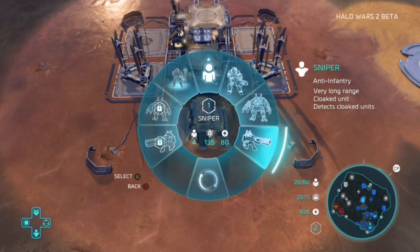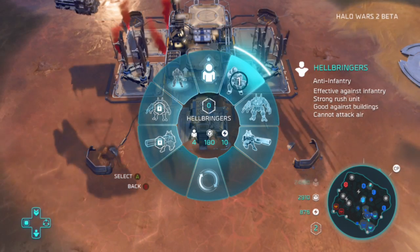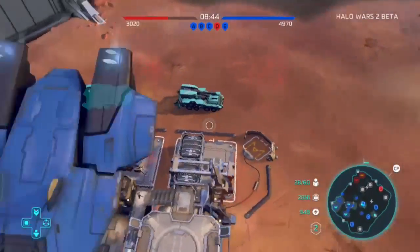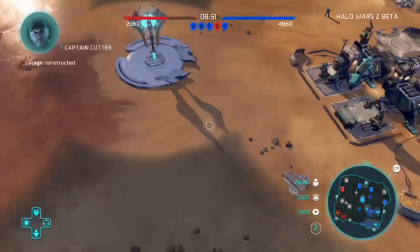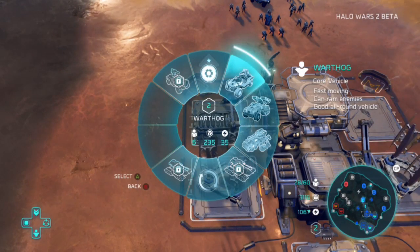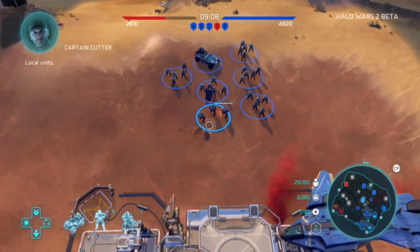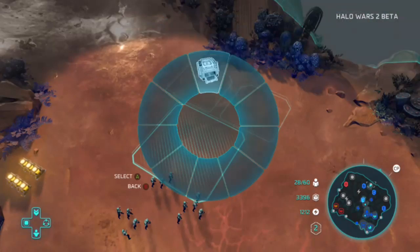In Halo Wars 1, you only had to upgrade your base to get more room to build things. In Halo Wars 2, you have to upgrade your base to produce bigger units like the tank - the tank requires a three-tier upgrade. I kind of learned this as I went. The tank is a seven-man unit, so it costs seven population slots, unlike infantry which is only one or two.